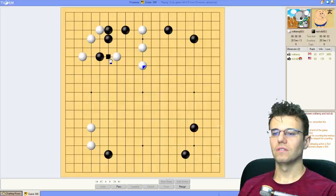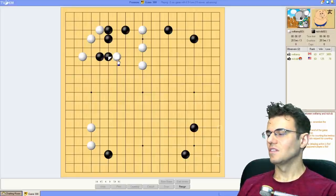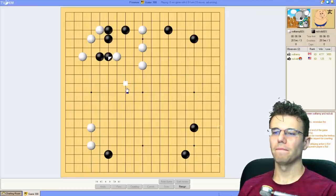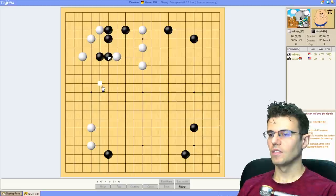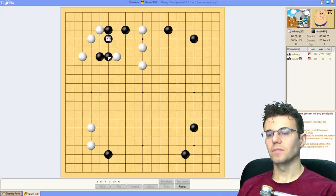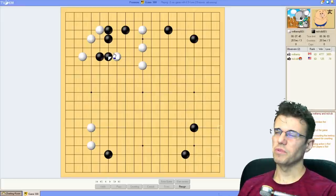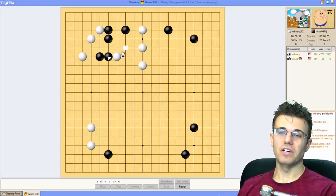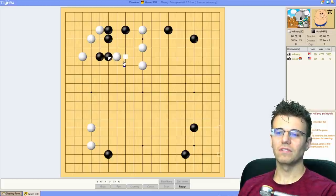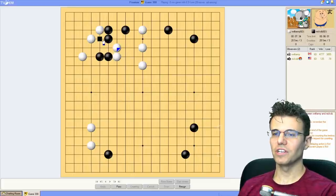Yeah, I think we just play here. This is showing this move a little too much respect. My opponent has to weigh his options carefully because if he peeps here, this is going to be an aji exchange for him - I'm going to get out first and that'll be fun. He will get to take the corner naturally as part of the sequence. If he comes out, which is probably what he should do, then I can always come back and make shape later for eyes.